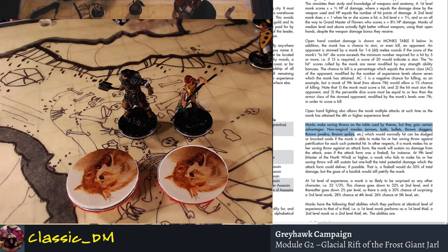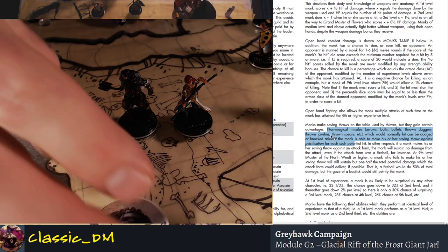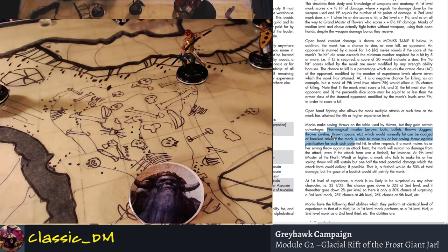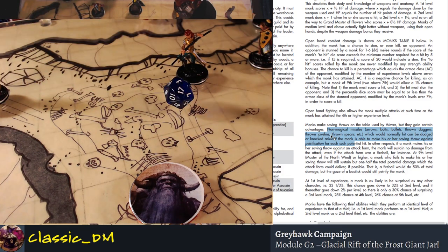Monks make saving throws on the same table as thieves but gain certain advantages. Non-magical missiles — arrows, crossbow bolts, bullets, thrown daggers, thrown boulders from giants — if a giant on screen throws a boulder at you, you have a good chance of evading it. So if this giant throws a boulder at Elephanisi, she gets a chance to evade it. Let's say this giant has a boulder and he's going to throw it at her.